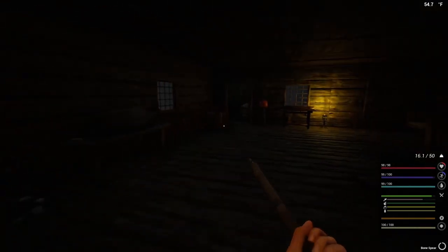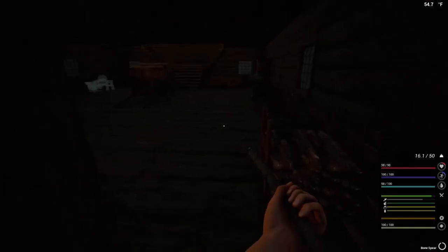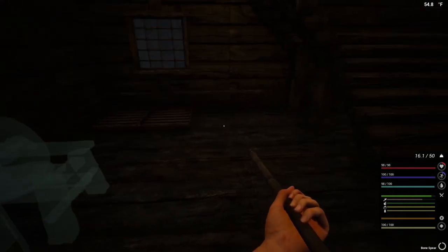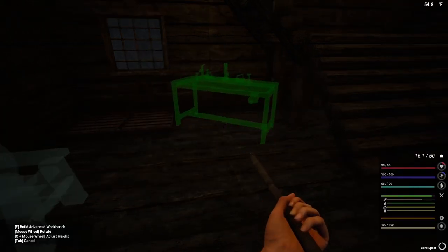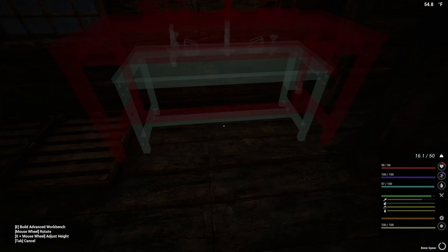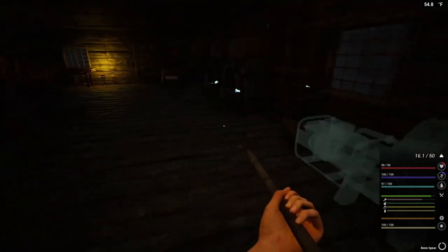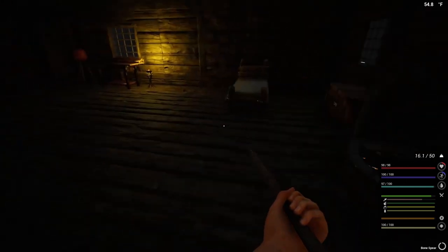It's still early, not even five o'clock yet. What does this need? Mechanical parts. We unlocked the advanced workbench, didn't we? Yeah we did, let's get this going - we can make the mechanical parts. Ten planks, two iron, two copper, ten nails. Let's see what we've got.